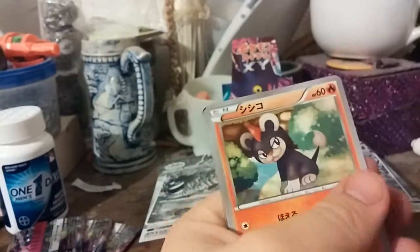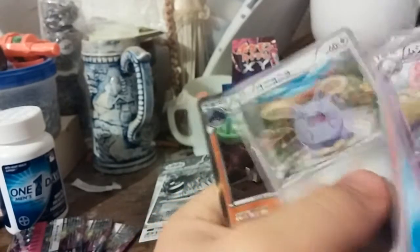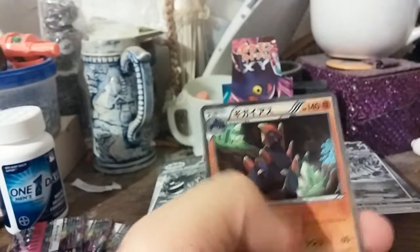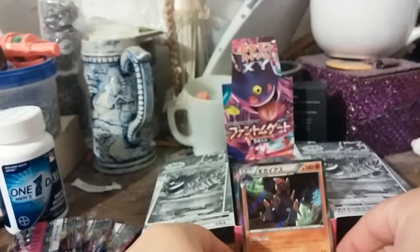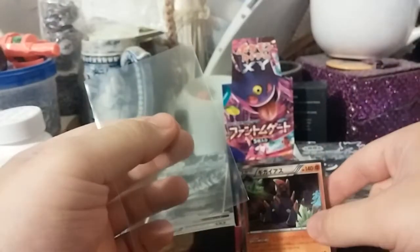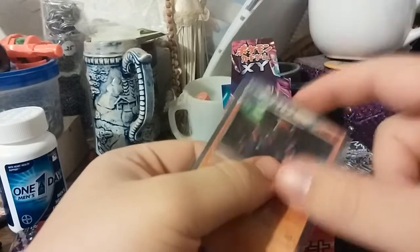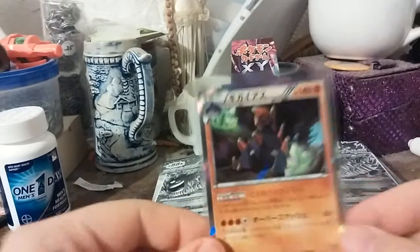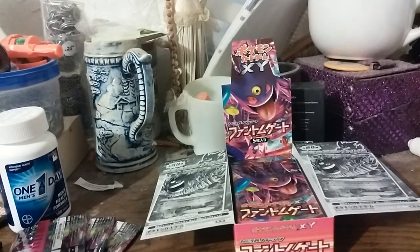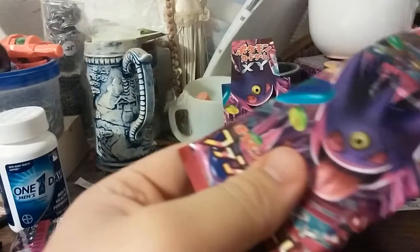Musharna, Lumineon, Litleo, Whismur, and Hollow Gigalith. Look at that — that is a very nice pull right there. I'm just going to set him right there as I get to sleeve. There he is, Hollow Gigalith. I especially have to say I love how they do the holographic effect on these Japanese cards, with it being just all over the card. It's very nice.